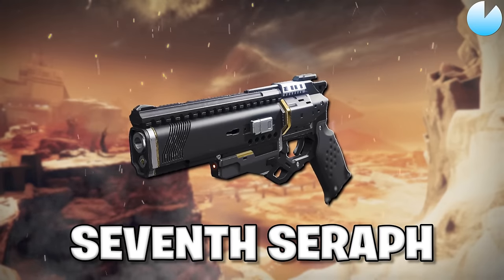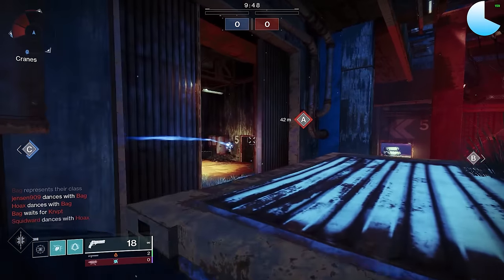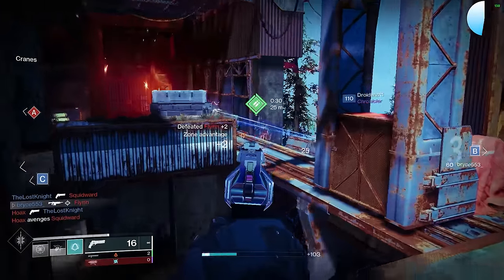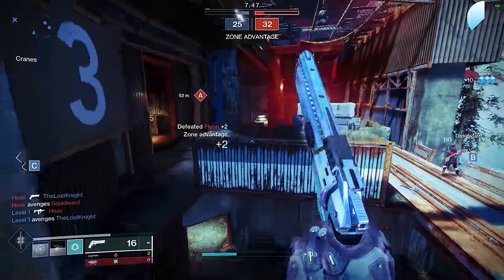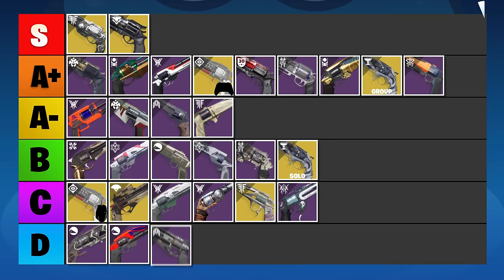Seventh Seraph Officer Revolver is another 180 RPM hand cannon that basically looks like a brick. Sure, it gets Multi-Kill Clip to 3-tap, but the left column just has no good perks. Its stats are almost the worst in every category too. It makes Warmind Cells in PvE, which are awesome, but that doesn't help at all in PvP. This one's just no good — it's going into the D tier.